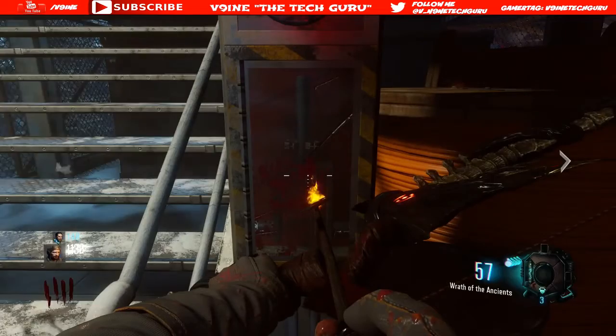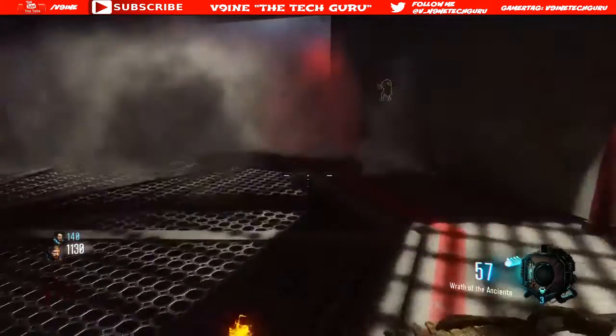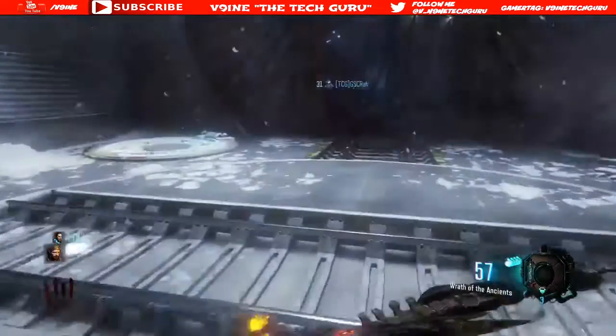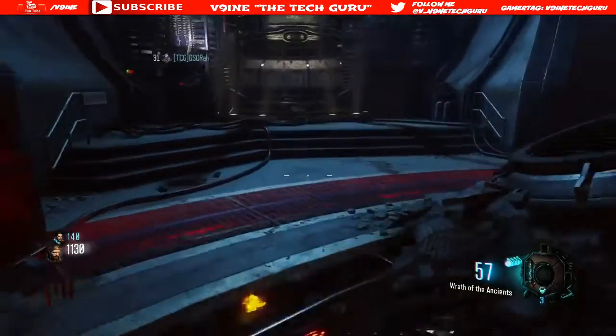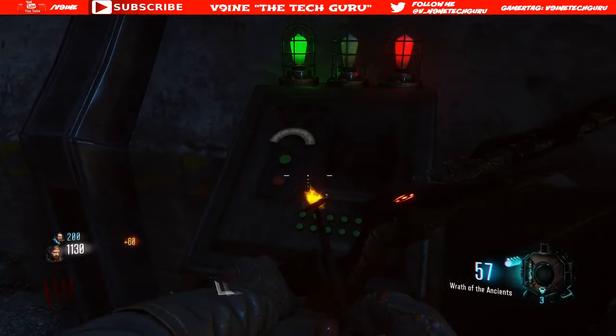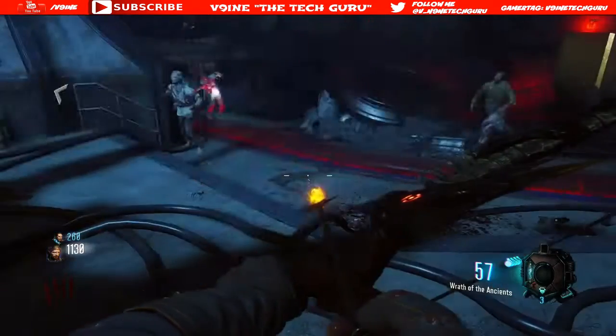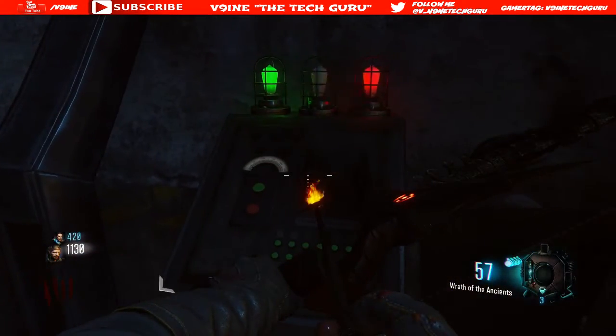It's going to open up — you hit it real quick and then run inside the room where the teleporter is. It's going to start spawning zombies. Even if you have one zombie left, it'll start spawning more zombies. Then you gotta watch this computer to the right. When all three of the lights turn green, it's best to time it or have someone killing the zombies around you so you don't have to worry about it.